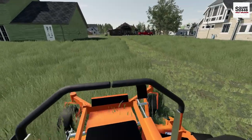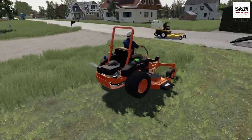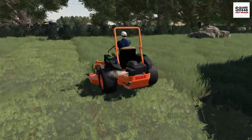The Skag Cheetah mows very quickly - just look at how wide the pass is. The Walker was 52-inch; this is 72, so it's a lot bigger. And this does have quite a bit more power with being a bigger mower.